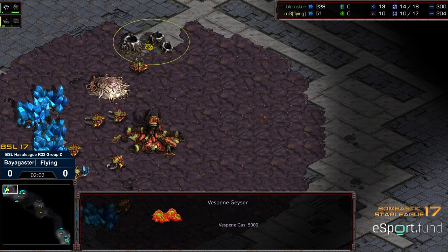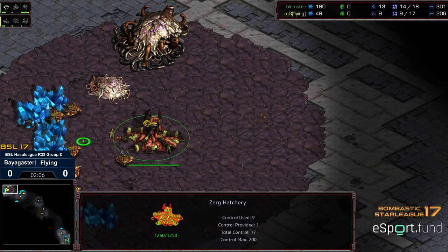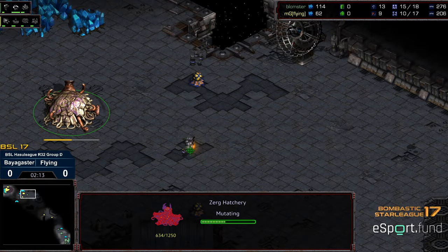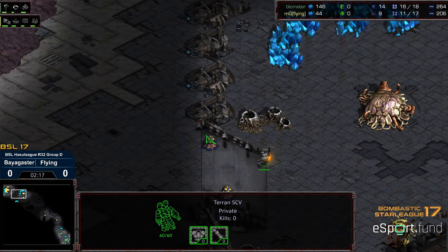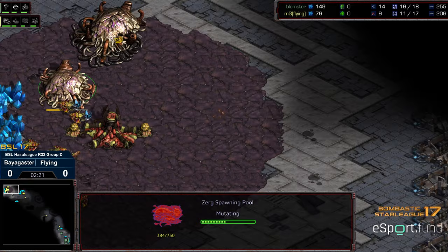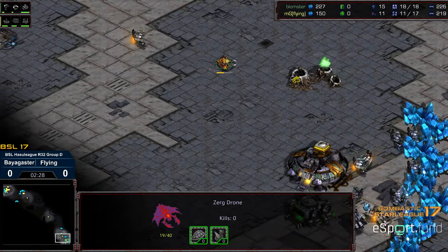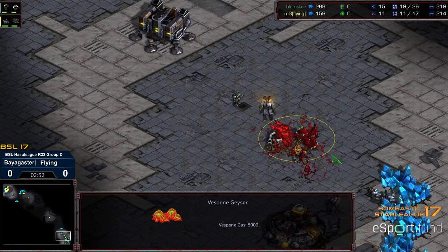It looks like we're going to see a 2-0-4-ish, 4-5-ish gas there from Flying, which suggests we are going to see a Mutalisk opener. I'm not sure what the lag was like between Bloomster and Flying here, so we'll have to see overall. SCV Scout able to sneak in — based on the extractor timing, it should recognize that this is going to be more of a 2-hatch opener. And the drone actually able to sidle in.